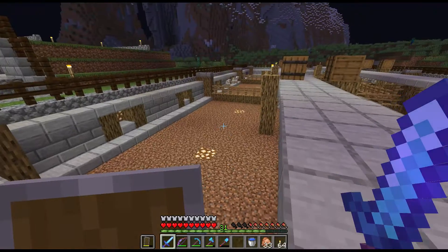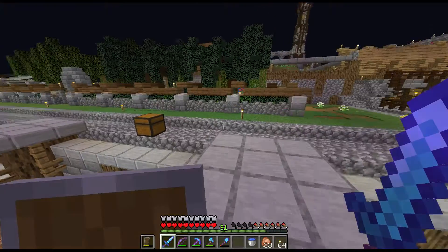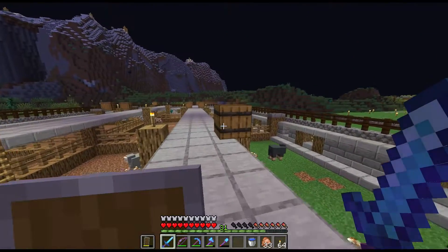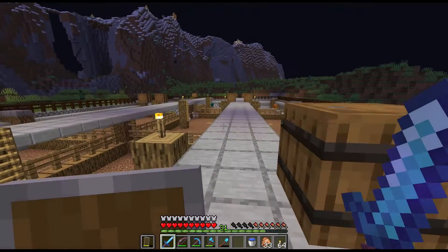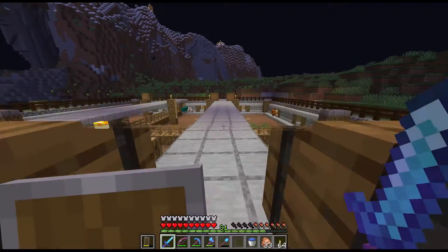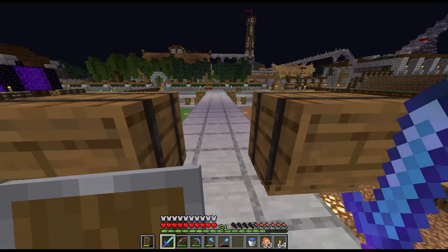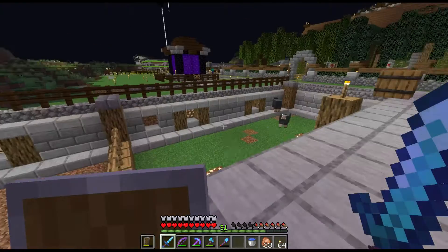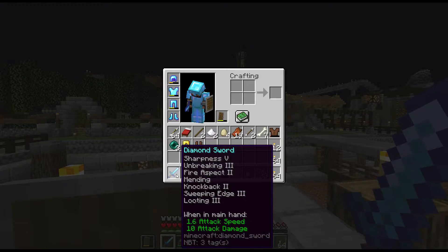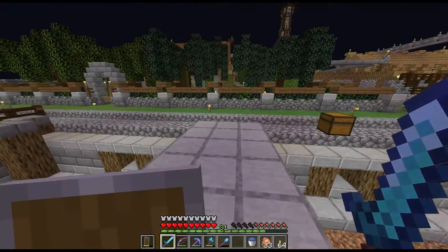Damn, that was traumatizing — all those baby sheep looking up. But on the plus side, we do have lots and lots of cooked mutton to eat and loads of wool as well. And we have no lag, which is the main reason why I unfortunately had to dispense with the sheep. It's pretty bad if you think about it, because I used the sheep to get the XP to actually enchant this sword, and then I used this OP sword to kill all of the sheep.